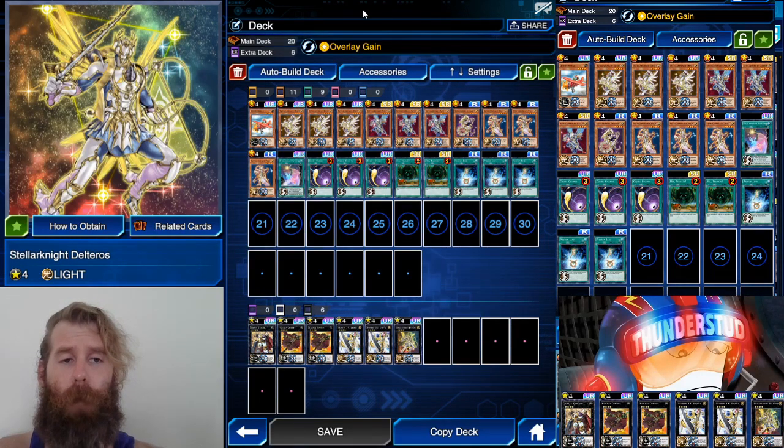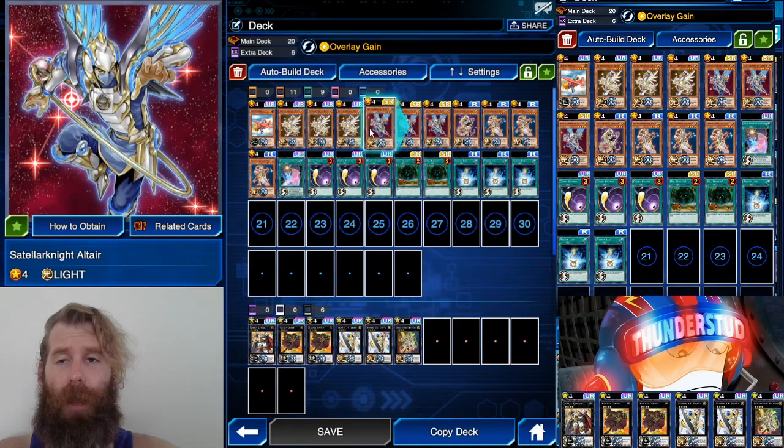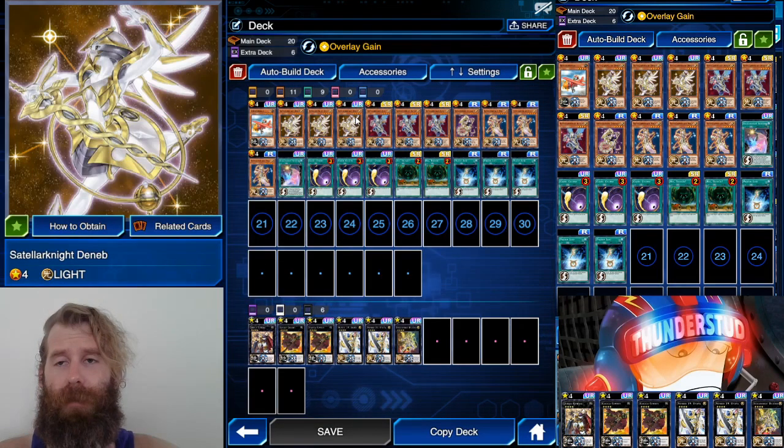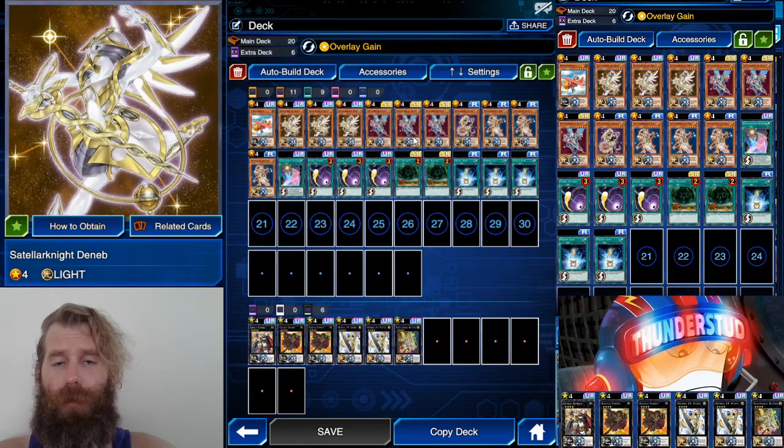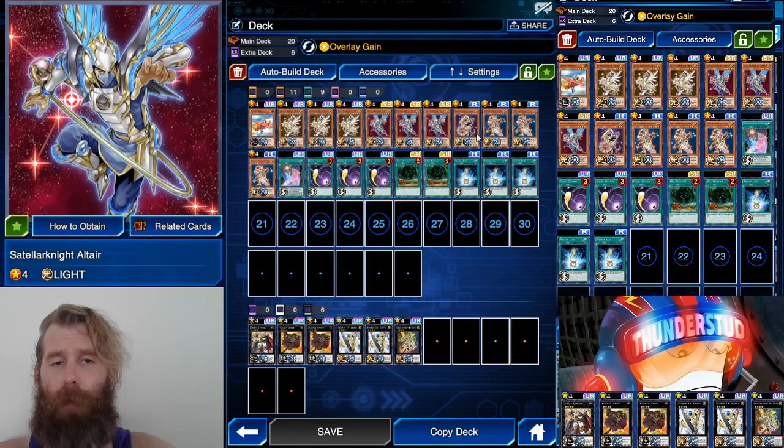Delteros is only 2500 attack, but we're using the skill Overlay Gain. With Overlay Gain you gain 200 points for each overlay unit, so with three materials that's 600 — he's 3100. If you've used one material already, he'd only gain 400, but still a pretty good skill. You can use it twice per duel.